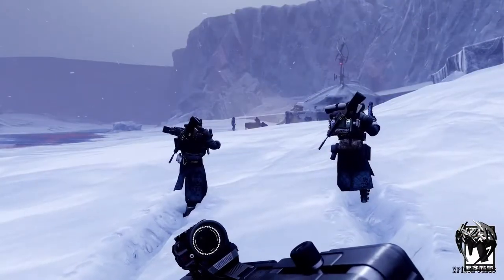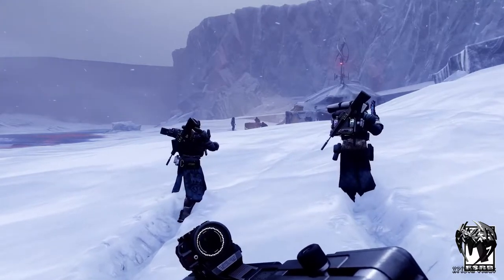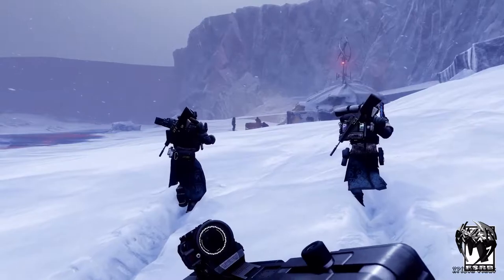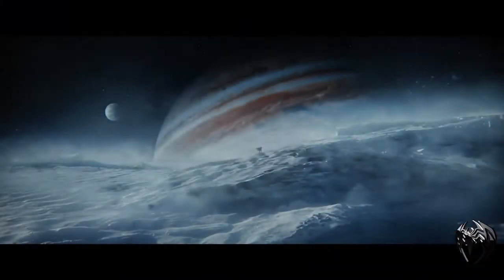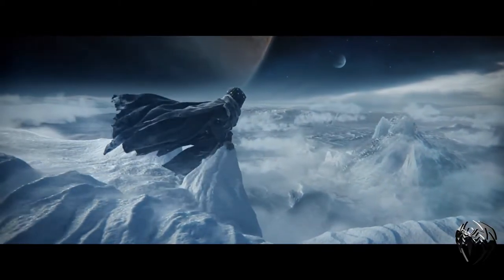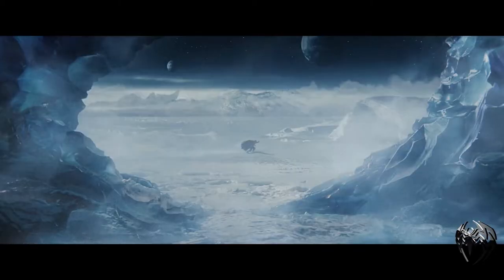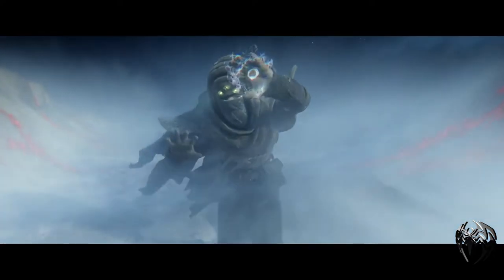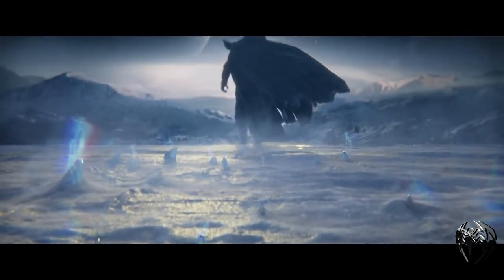The trailer begins with three guardians from each class walking in our brand new destination, Europa, covered in snow. On the previous trailers, we did see that Eris Morn was wielding the power of darkness from ice. So there is no surprise that the new subclasses we are going to see in the future are based on the ice element.